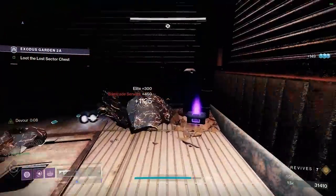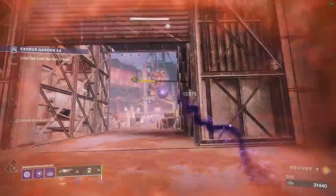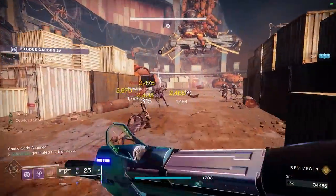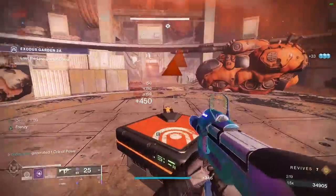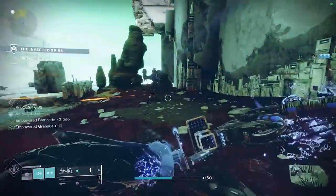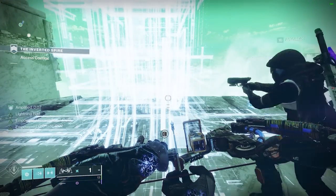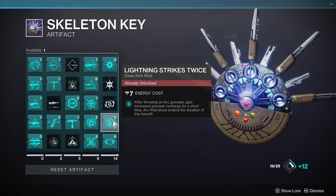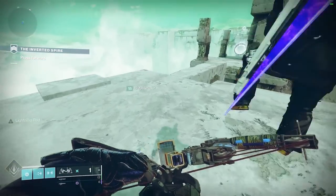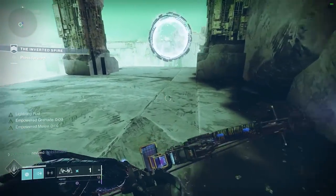Last season there was a mod that, whenever you stun a champion, ignites them — one of the strongest mods ever. This season, if you damage a champion with an arc ability it jolts them, and jolt does decent damage. Pairing that with a grenade-stun champion mod for overload champions is going to be awesome. You can also throw in Lightning Strikes Twice — all of which synergize: throw your arc grenade, it increases recharge, stuns the champion, jolts it, and if you have the fragment Spark of Shock, your arc grenades also apply jolt to targets.